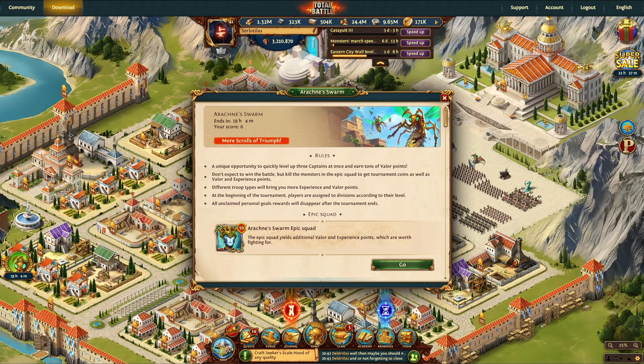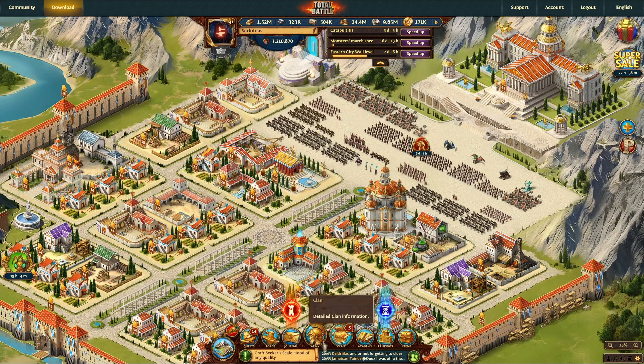We are going to jump in and attack the Epic Squad Monster. We're going to rack up some Valor and some Experience Points, and we're even going to level up our Captains in the process.